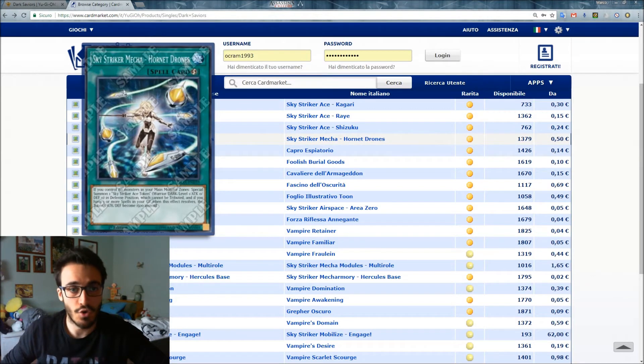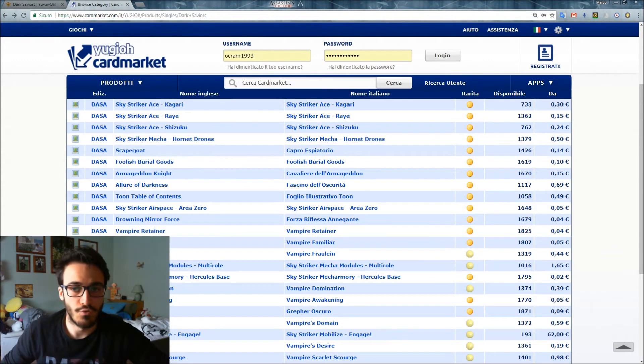Sky Striker Mecha - Hornet Drones is a Quick-Play spell. If you control more monsters in your Main Monster Zones, Special Summon one Sky Striker Ace Token — a Dark Warrior Level 1 with 0 ATK and DEF — in Defense Position, which cannot be Tributed. If you have three or more spells in your graveyard when this effect resolves, the token has 1500 ATK and DEF instead.